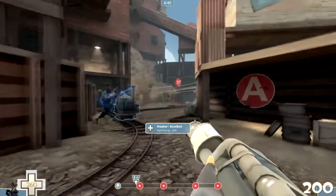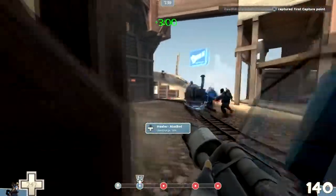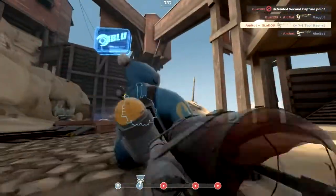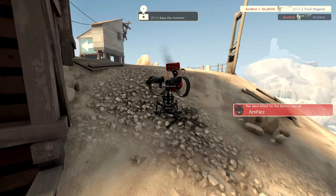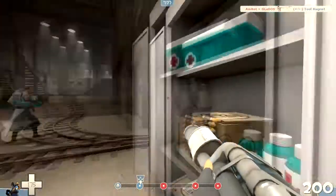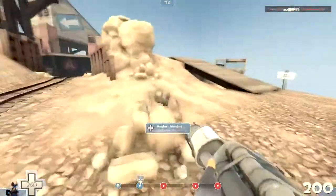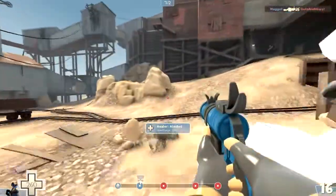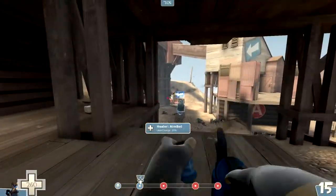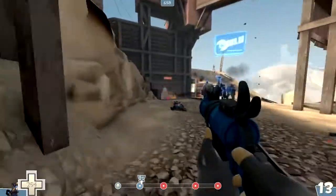We're pushing into the first checkpoint. Use your air blast to put teammates out if they're on fire, and also use your air blast to push enemies back. Push them up in the air and kill them with your axe. You can also shoot enemy rockets back, and if you're good enough, you can shoot sniper arrows right back in a sniper's face — that's great fun.